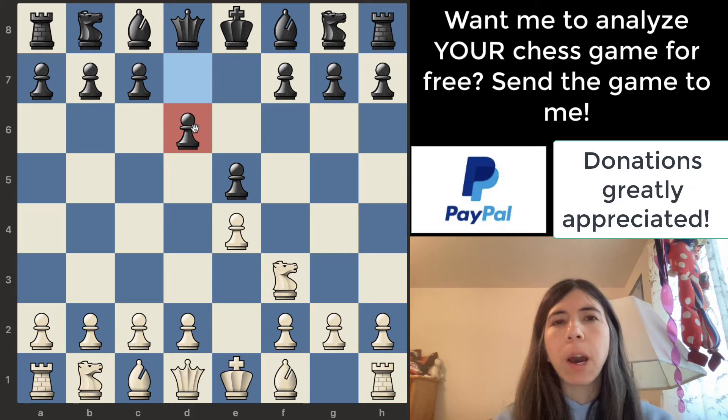I think pawn to d6 is an okay move but there are some disadvantages. First of all, this bishop can only go to e7 — notice this bishop cannot go to c5 or b4. In this position I would suggest for black to move the knight to c6, which protects the pawn and gets the knight out.